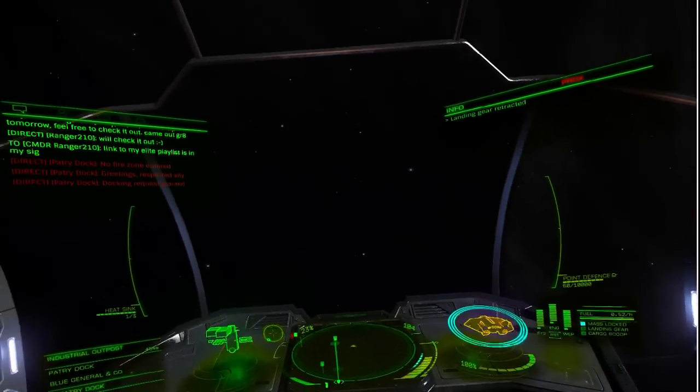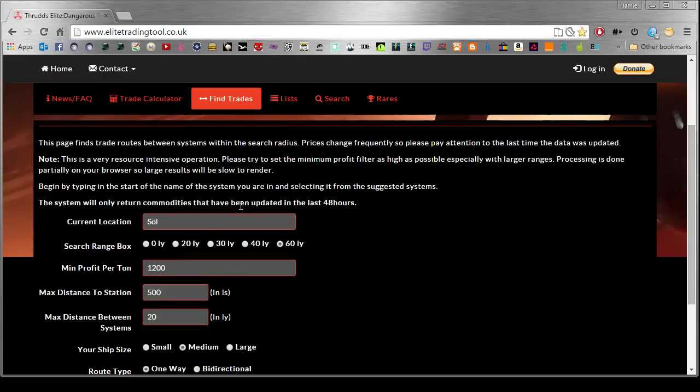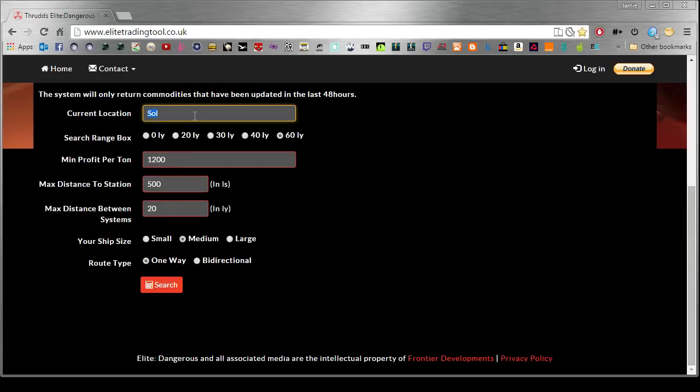Quip Guides — okay. This is the site. If you're still here, I pity you because this is really easy to work out for yourselves, but if you want to watch me do it, fine. EliteTradingTools.co.uk — go to Find Trades, put in your system, say Sol, then put your search range to the maximum. Unless you don't really want to jump too far, 60 light years is usually good — that is how far it will search for a good trade route.